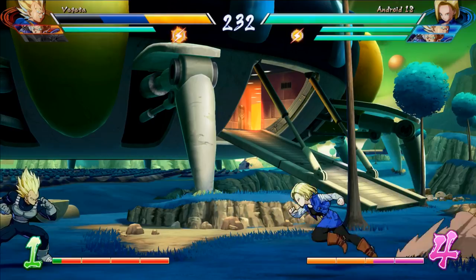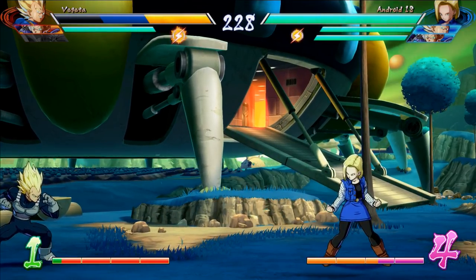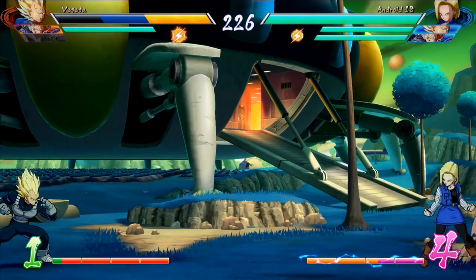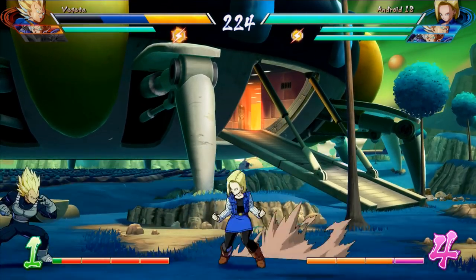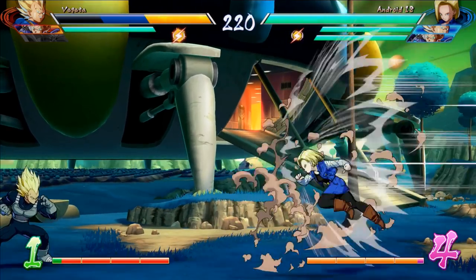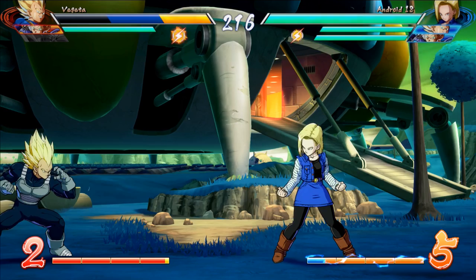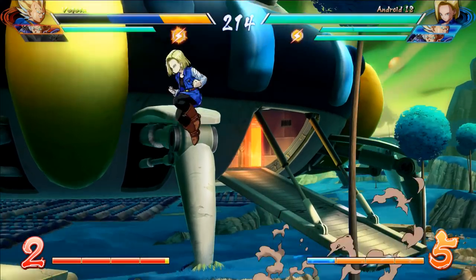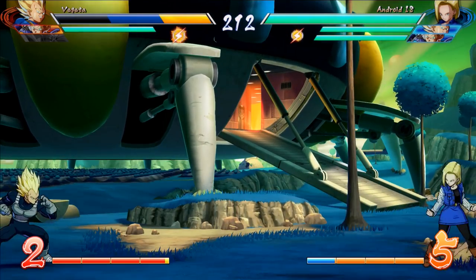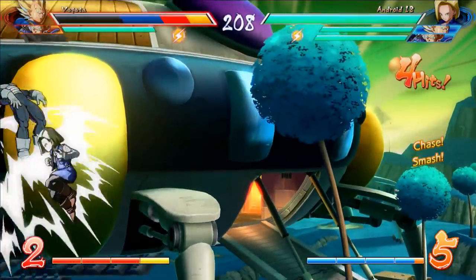Those are basically the major selling points for 18. She doesn't do a lot of damage, and her mobility is pretty high but without far reach, her ability to get in isn't great without the puppet character. You're going to need to use Android 17 as much as possible while moving around the screen to pressure your opponent, and eventually you'll find an opening and do a moderately damaging combo.